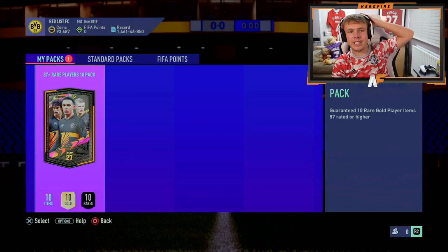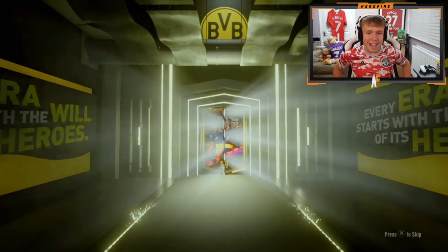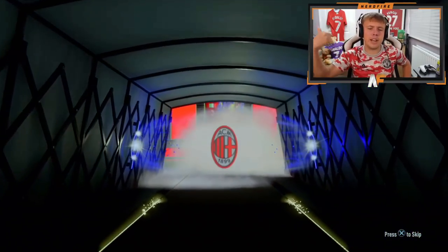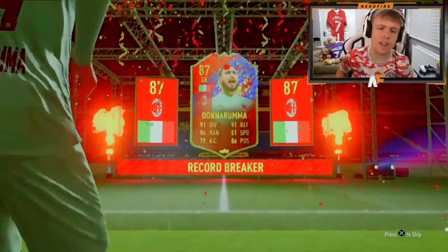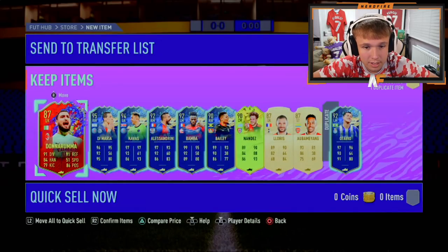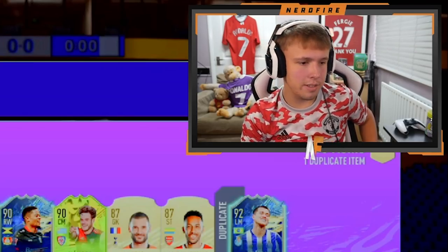Ikram's got an 87 times 10. Come on EA, the 90 plus times 10 were awful, so give us something in the 87 times 10. Wait, not even a Team of the Season - I think record makers come in front because they've got a higher discard value, like 70k. Not the greatest card to see on the front, not going to lie. What do we see behind? De Maria. Yeah, it's alright - nothing big or special in the pack sadly.